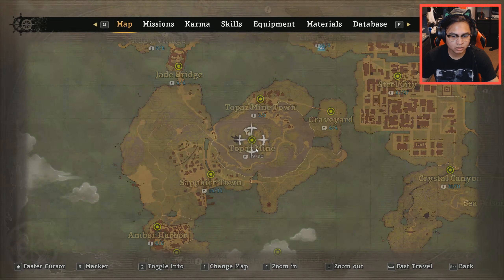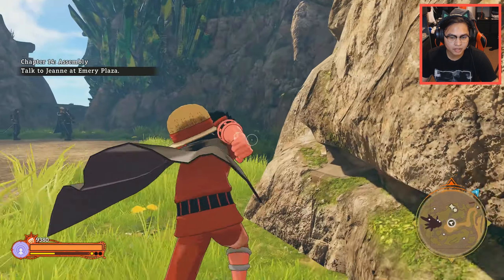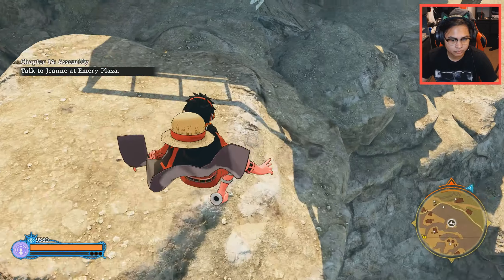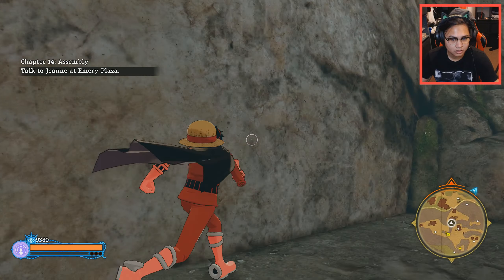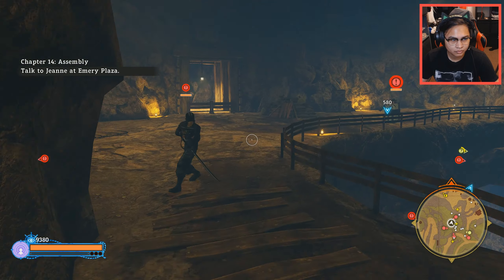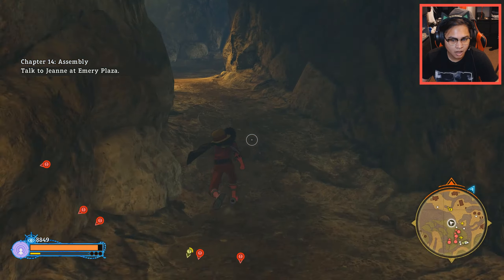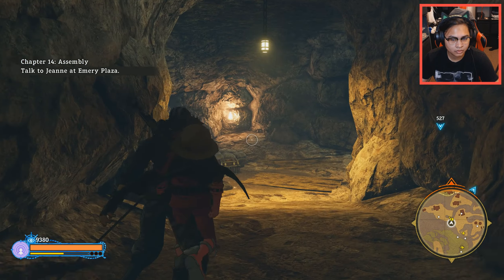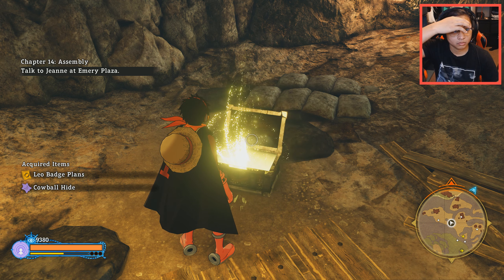There's another one at Topaz Mine. Let's go there. Alright, this is gonna be a tricky one because we don't know where the badge is. The Topaz Mine is a maze. There is a treasure chest — it's just right inside. Treasure's right here! You are one big maze. We got Leo badge plans now.